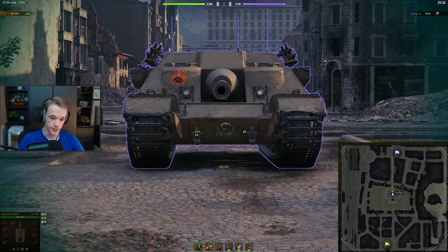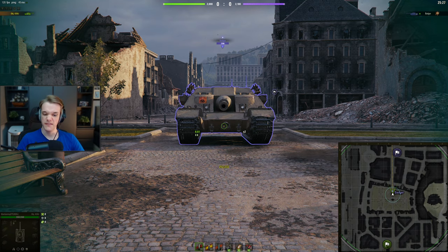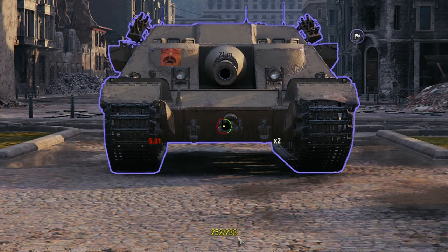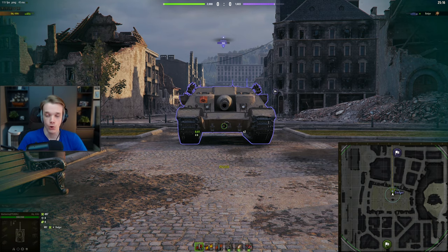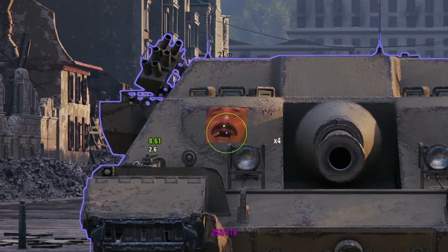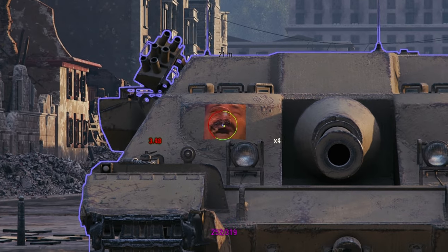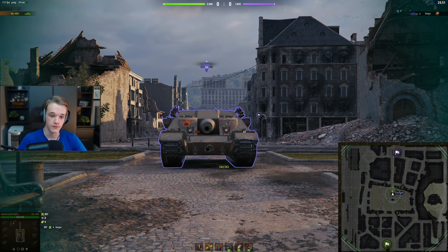As you can see, we have as always the 430U with 250 pen, and even the lower plate is like a 50-50 — most of the time you will pen. But with 250 to 233 pen, sometimes you're just going to low roll and you will not pen this thing, and nowhere else is available for you to pen. You cannot pen the cheeks or the face — it just bounces because it's about 320-330 millimeters thick. So even with premium rounds it's a 50-50 whether or not it pens.